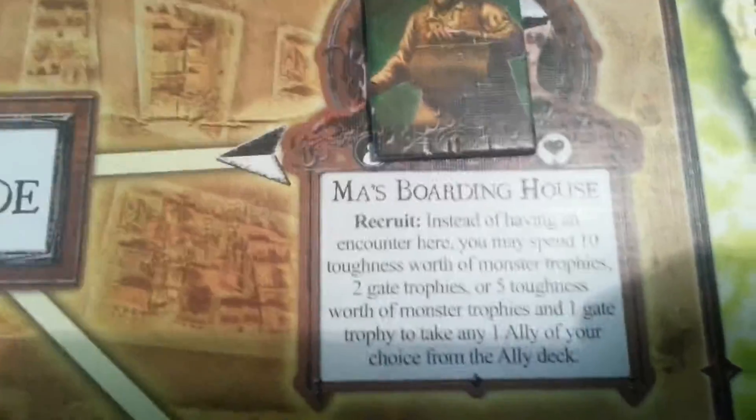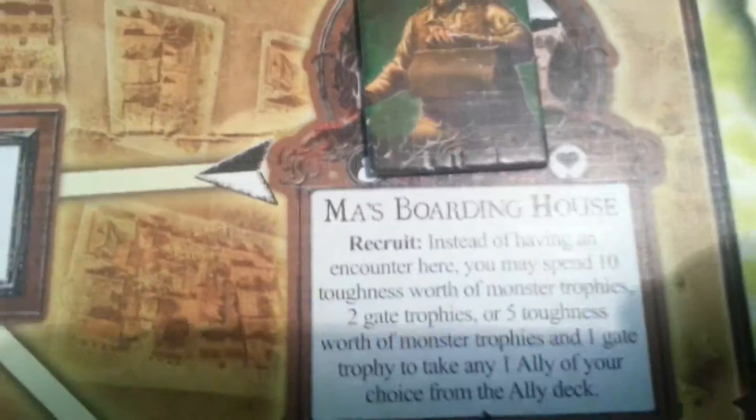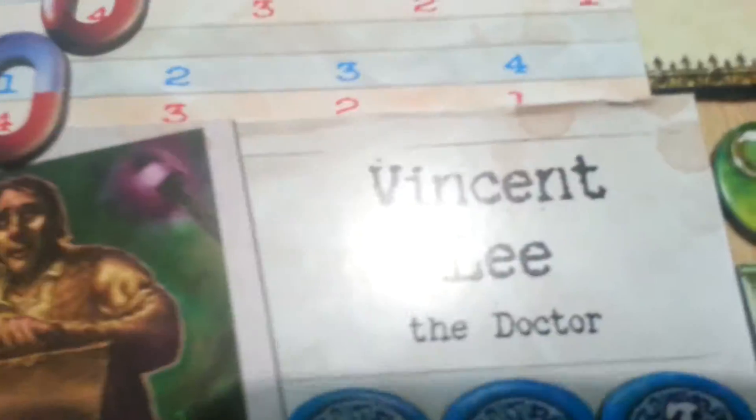Now our favorite mythos phase. New portal at the woods — great. A portal to the abyss. Why? If you could stay at the yellow magic shop and go next turn to the abyss. You foolish doctor, who appears at the historical society. That's great — now we have two clues at the historical society.